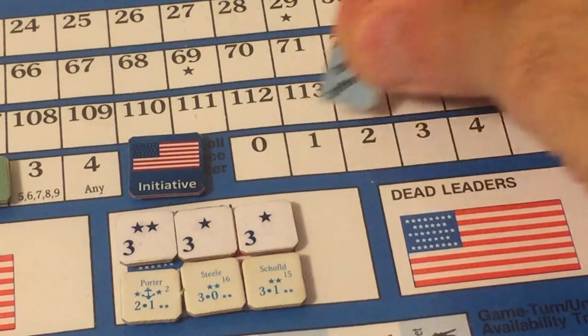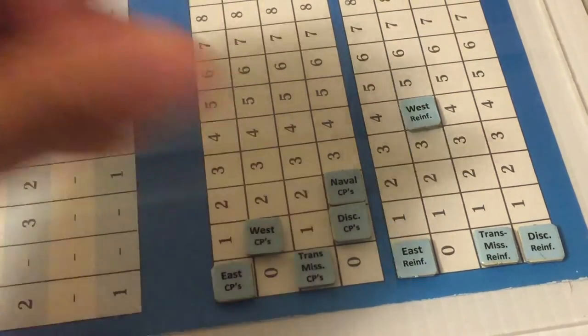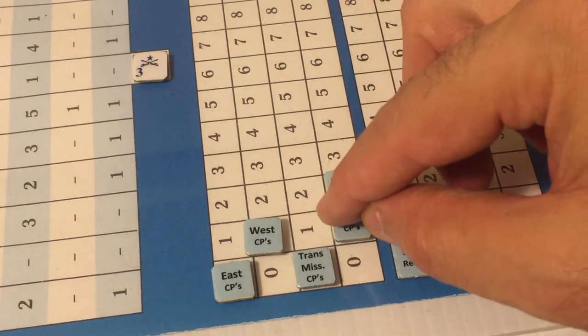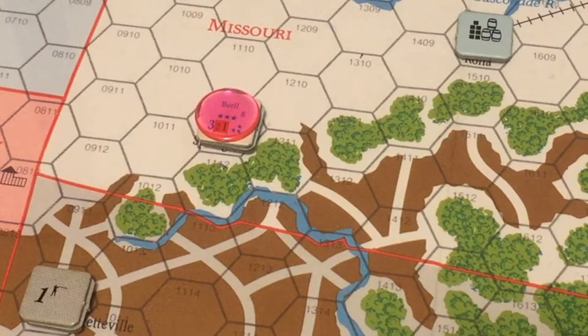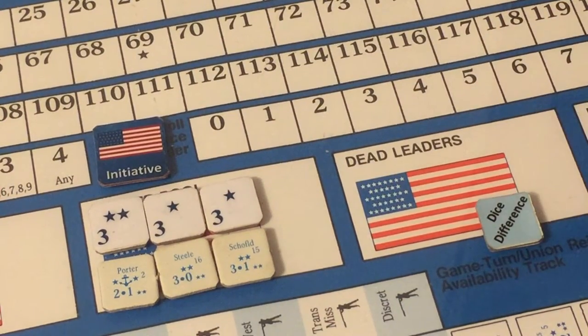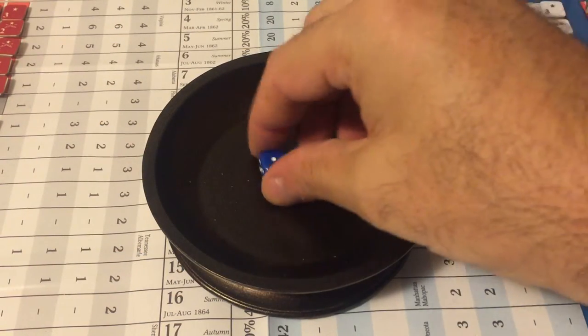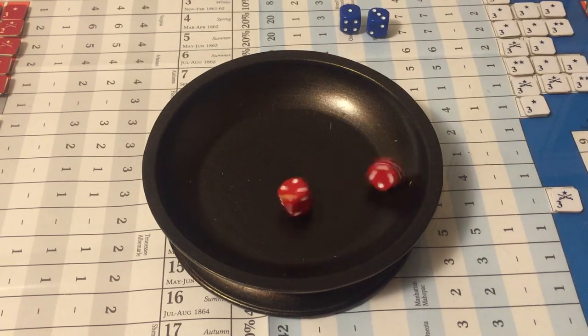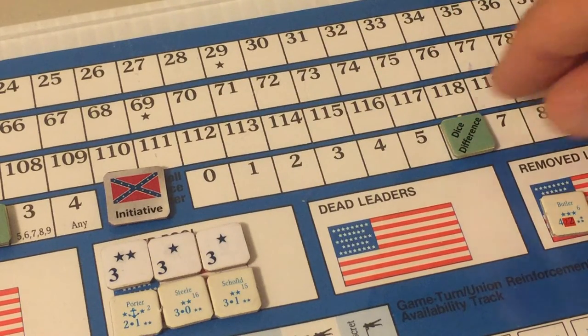The Confederates cannot do anything — no reinforcements or command points. Rolling for initiative: Union rolls four, Confederates roll ten — a dice difference of six for the Confederates, but they cannot act. The Union now spends six dice difference points.